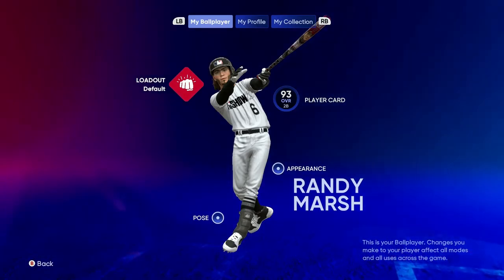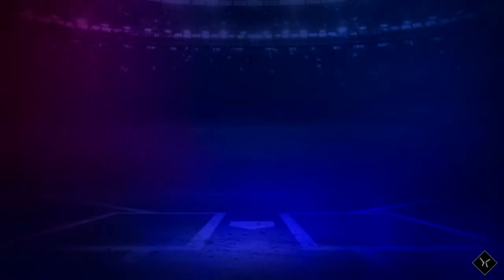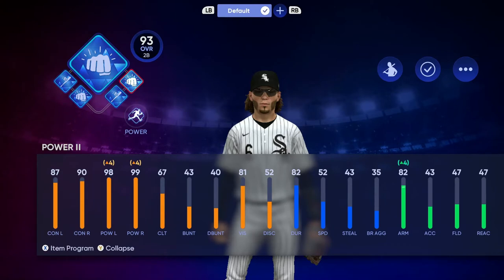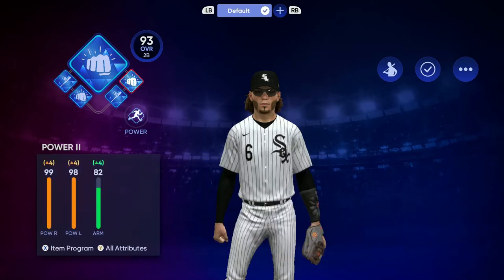To start off, I'm going to show you the perks I use. I use the Duke, Contact 2, Power 3, Contact 3, and Power 2. The main reason I'm doing that is because I want my CAP to be able to hit — his hitting stats need to be as high as possible. My CAP isn't completely maxed yet; I still need to get his vision up a little bit, contact on both sides, and his fielding isn't the greatest at the moment.